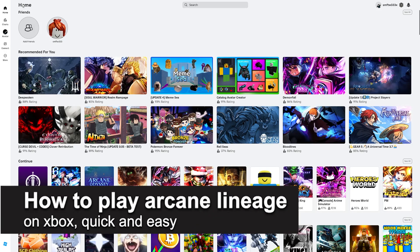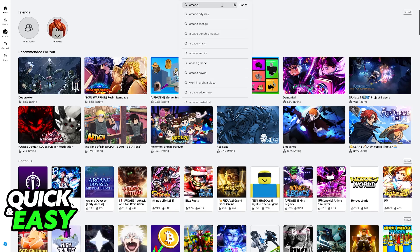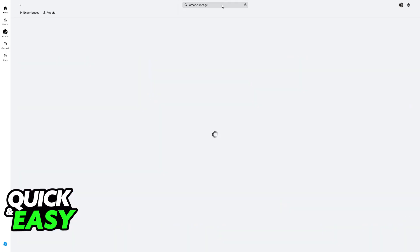In this video I'm going to teach you how to play Arcane Lineage on Xbox. It's a very easy process so make sure to follow along. I'm going to give you easy-to-follow instructions on how to find and play the Arcane Lineage experience on Roblox on Xbox. All you have to do is open the latest version of Roblox. Keep in mind that I am recording this on my PC for higher quality, but you will be able to follow along on your Xbox.